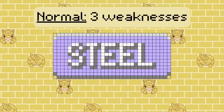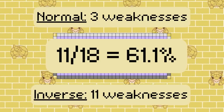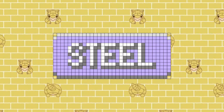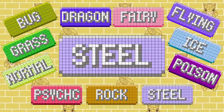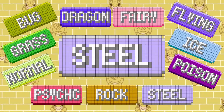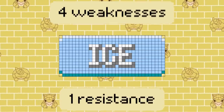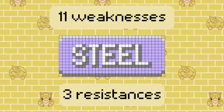Steel. The Steel type goes from having three weaknesses to 11 — that's 61% of the type chart. Odds are that any Pokemon with more than one attacking move hits Steel types for super effective damage. It's funny because 11 resistances is definitely a lot but isn't game breaking, but 11 weaknesses? That's a straight up useless type. Think about the bad rep that Ice gets for having four weaknesses and only one resistance — now multiply that by three.